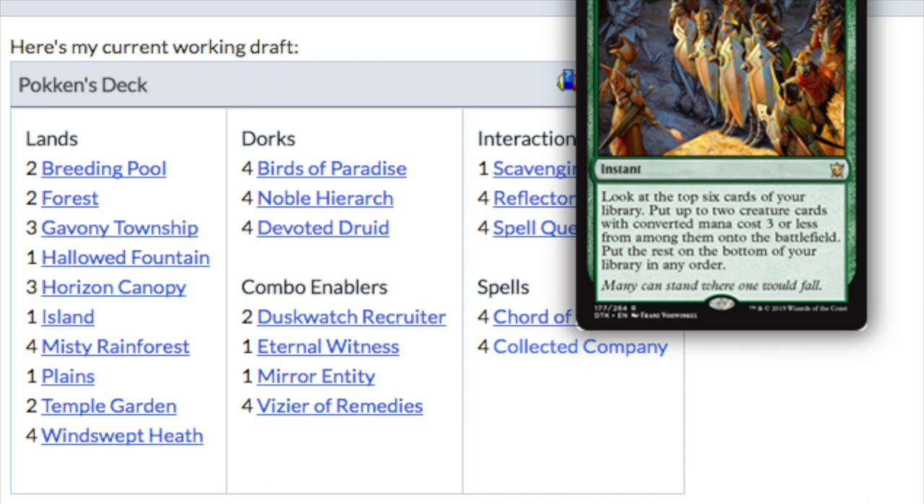This deck, while different from Melira, has a lot of the same things. All you really need is Devoted Druids, the Duskwatch Recruiter, Eternal Witness, the Vizier — and you should have all the rest of the cards already. That's what I like about the deck: it's interchangeable with Melira. The deck I'm brewing has both the Melira combo with Kitchen Finks as well as this one with Devoted Druid.